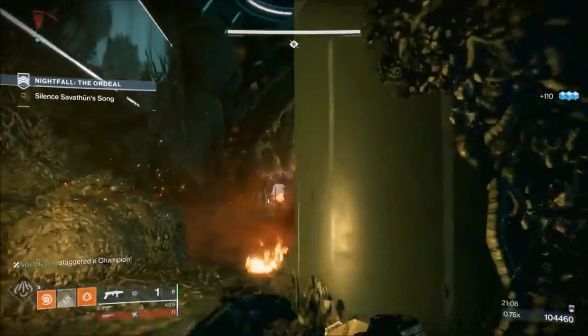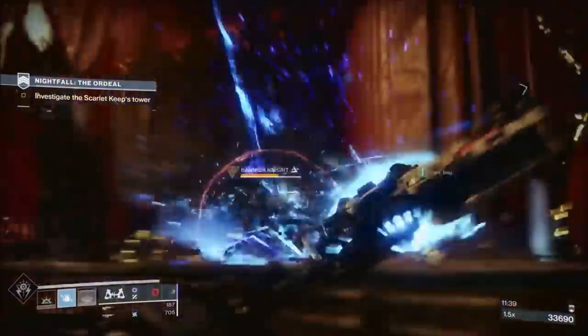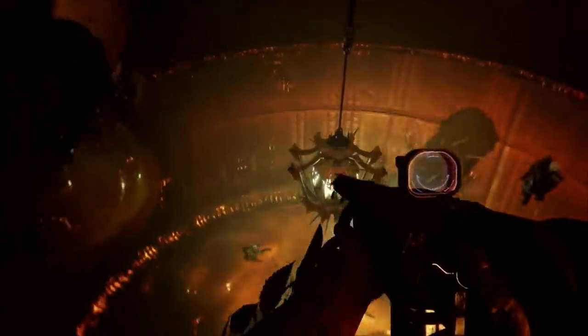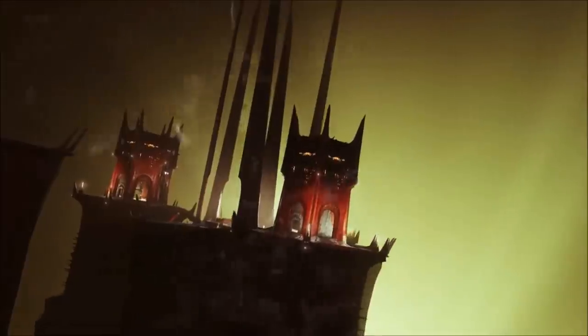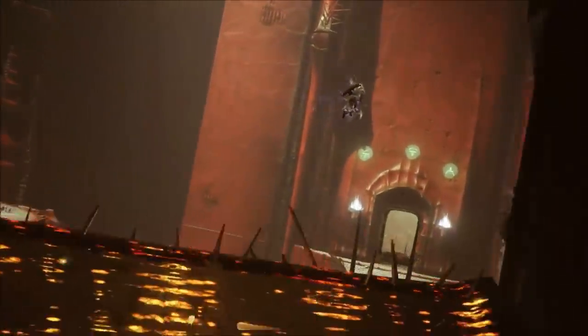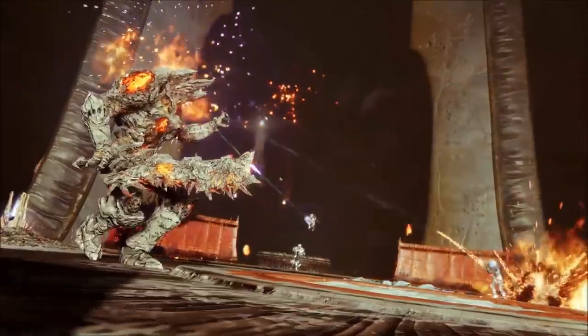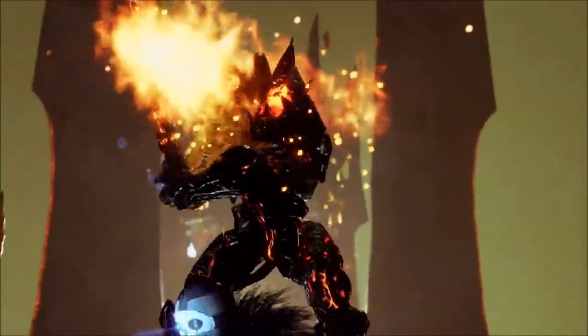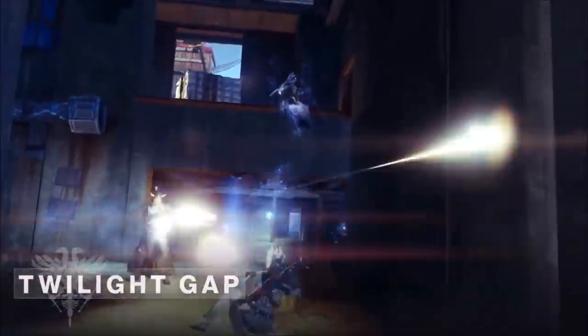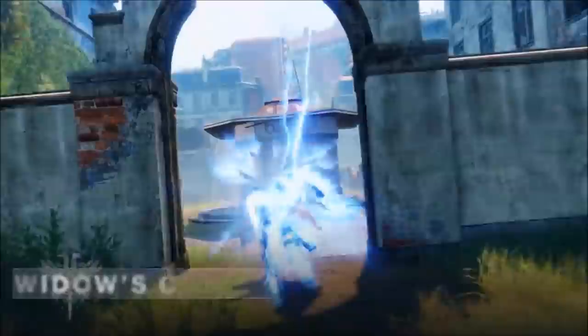Once you have the catalyst, you'll need to get kills with Izanagi's Burden — I think it's 100 kills, though it might be more. The easiest ways are: head to the Leviathan and kill all the ads in the first room of the first encounter, or visit the Whisper of the Worm Heroic mission and drop down during the puzzle phase where all those Taken Thrall just keep coming at you. That's honestly the best place for catalyst masterworking.